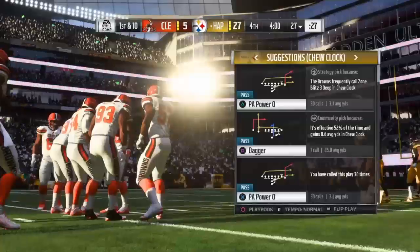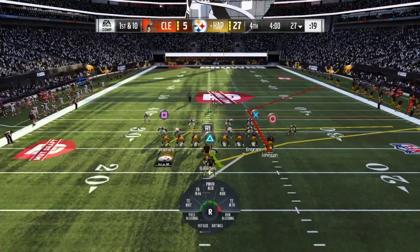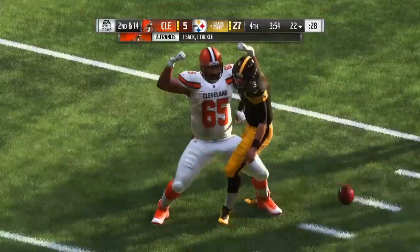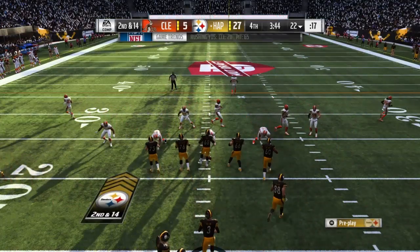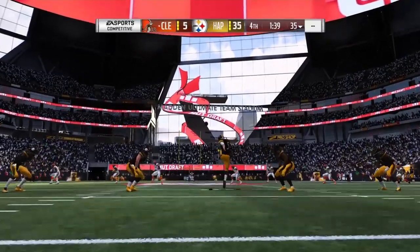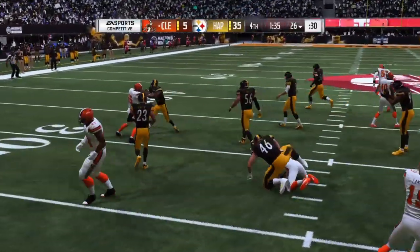At the start of the fourth quarter, it's pretty much a blowout - 27 to 5. I've gotten a few picks and three-and-outs and I usually just drive down and score, but I've gotten sacked a few times. My offensive line isn't that strong - I think it's because I didn't get a very good center when drafting. Seven sacks in this game. Just scored another touchdown - 35 to 5, winning by 30 points. I'm gonna end the video here. Thanks for watching, like and subscribe.